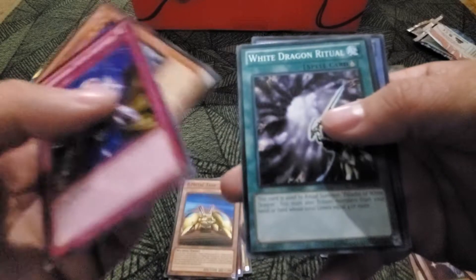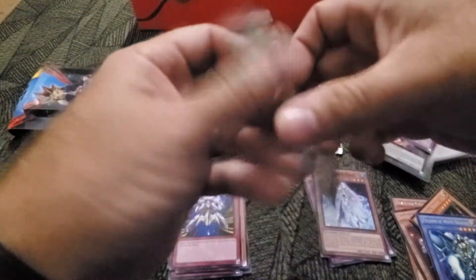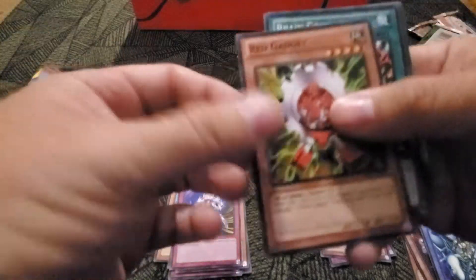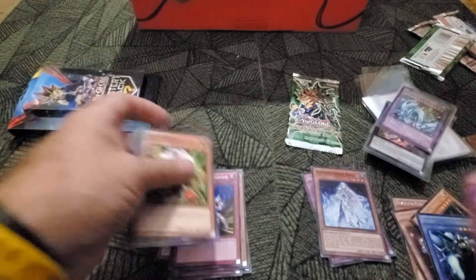I wish it would go back to the old school way of playing. I used to have fun doing this stuff. Judge Man, Paladin of White Dragon, Dragon. Here comes Yugi — come on Yugi, give me something good there, bro. Red Gadget, Brain Control, Green Gadget, Kuriboh, Magical Hats.